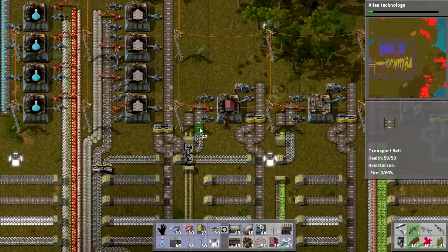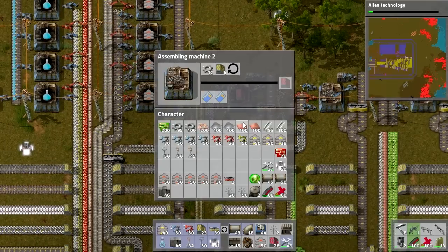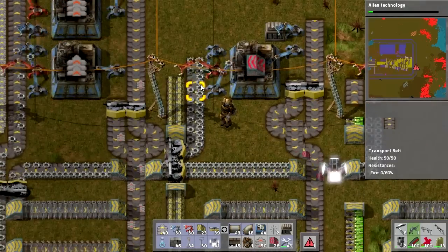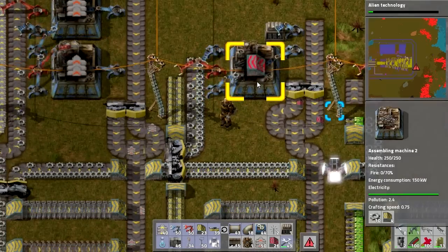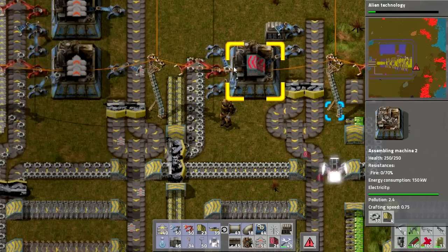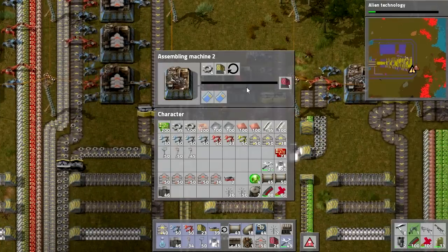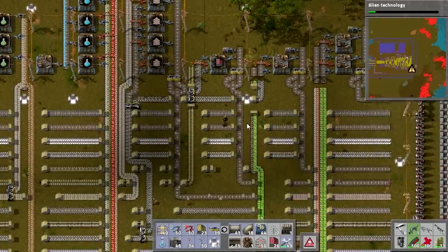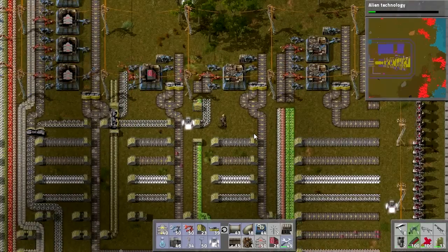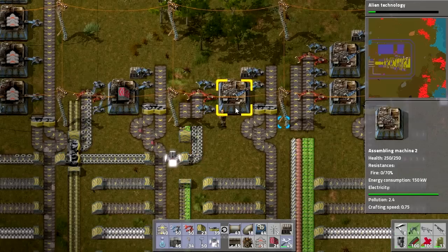Same thing goes for the underground transport belts — this assembler is for those, using standard underground belts and metal gear wheels. This is going to take a while to make each one because they require 20 gear wheels each, and even with two inserters feeding it, it's not quite keeping up. It makes two at a time though, so that's fine — I don't need really fast production for that since I'll pick up like a hundred and won't need them again for a long time.